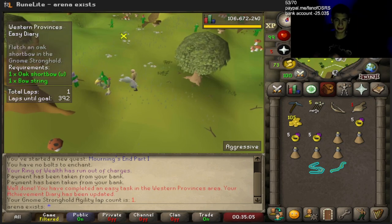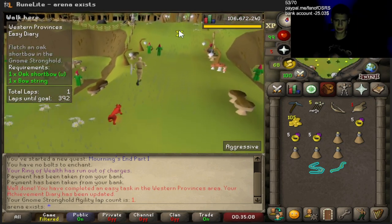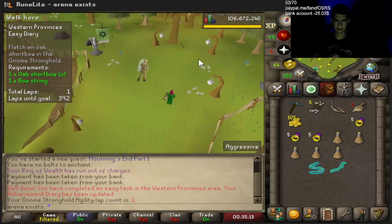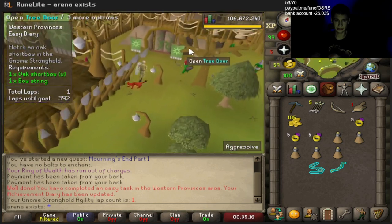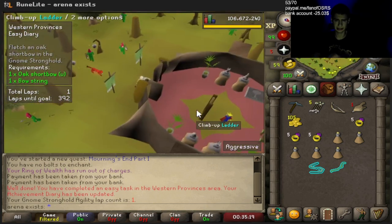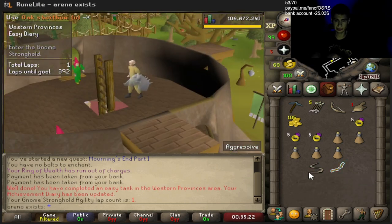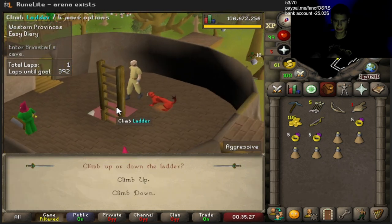Next, we fletch an Oak Shortbow in the Gnome Stronghold. I think we're already in there, but I'll just go inside this tree door just to be safe. I don't understand exactly where the boundary is — are we already in there? We'll just try. Oh, we did it, okay.